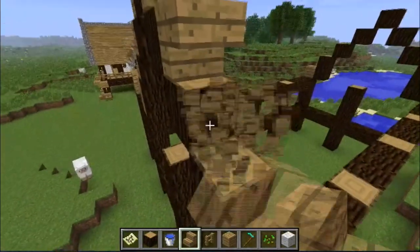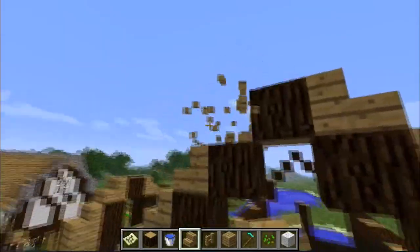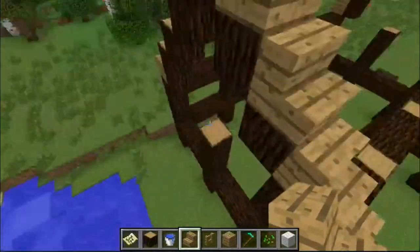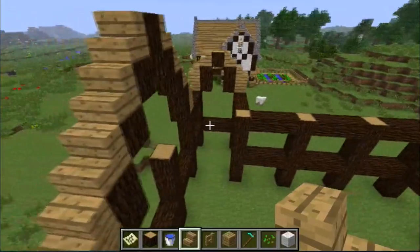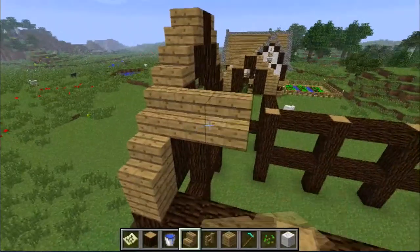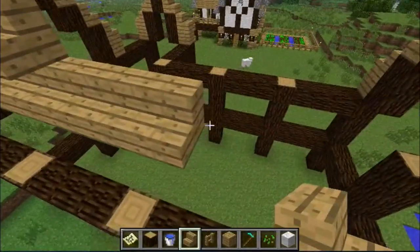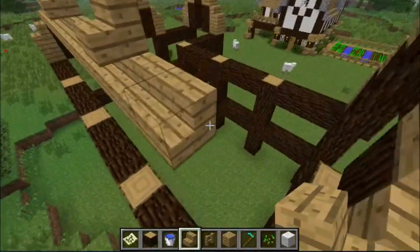My mom's sending me a text message. I'm going to go over here and just place them around here like this. Alright. Pretty much what you're going to do is you're going to go all the way across — like this — all the way across. This is going to take me a few minutes, so I'm pretty sure you guys don't want to watch me do this. I'll just come back when this is all done.